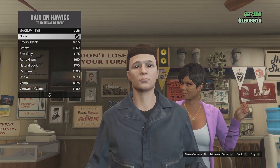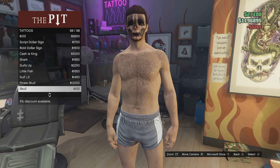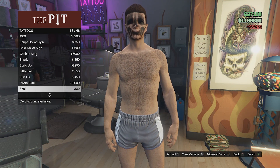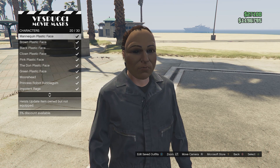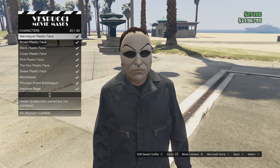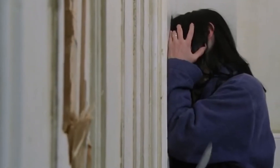Go to makeup, eye makeup and get the devastated. Then go to the tattoo parlor. Go to head tattoos and get the skull tattoo. Then finally make your way to the mask store. Go to masks, characters and get the mannequin plastic face mask. This last one isn't the best but it's the best version of the outfit you can make in GTA Online.